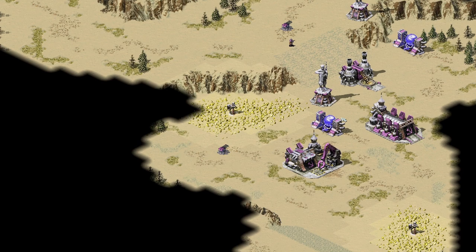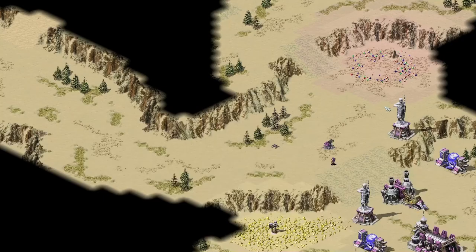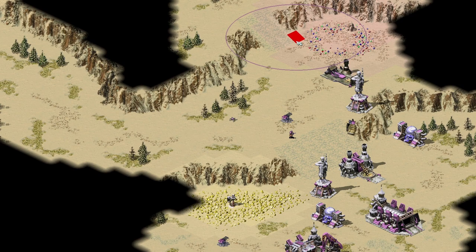Tip number 3: so now we have an ore refinery next to the ore and one miner mining. Wrong. One miner isn't enough to keep you from running out of money. You need to build at least one more miner out of the war factory. But depending on the map, your tactic, or the opponent, you may want to change that.